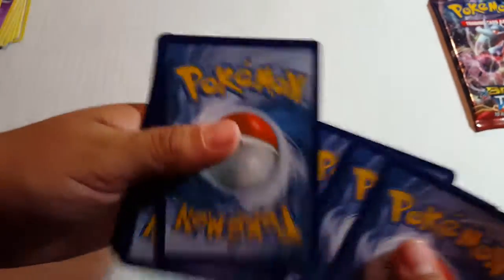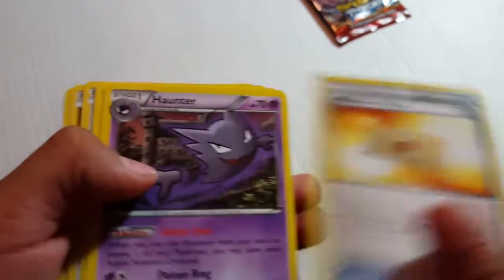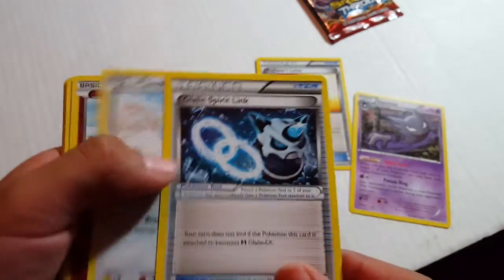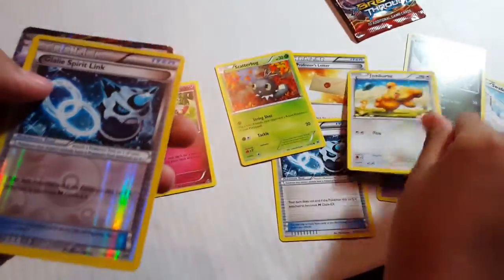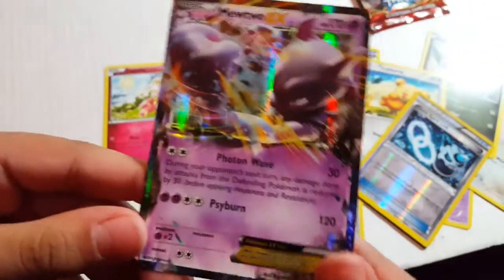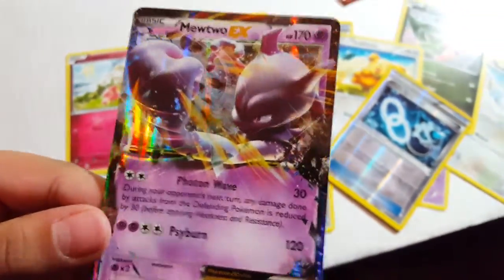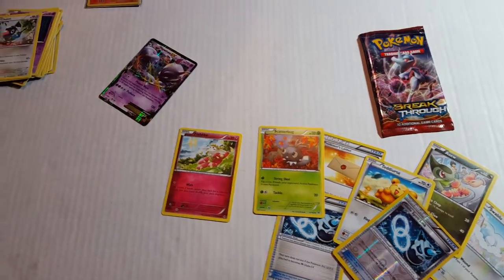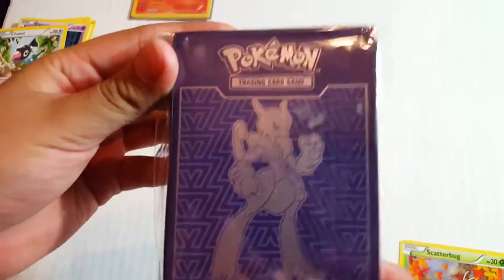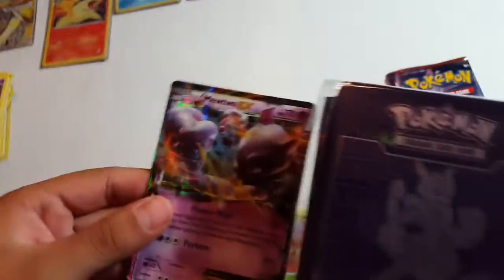Got the three and a half. We got a Professor's Letter, Hunter, another one, Gallade Spirit Link, Swablu, Flabebe, Axew, Scatterbug, Teddiursa, Gallade Link — oh! Oh, snap! Yes! This has got to go in the sleeve, got to go in the sleeve. It's got its own sleeve. An EX in its own sleeve — yep, an EX in its own sleeve!